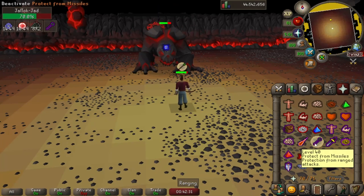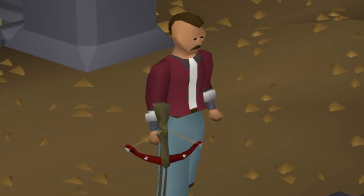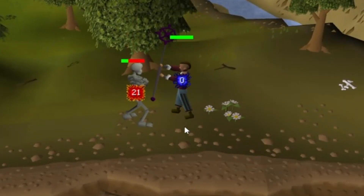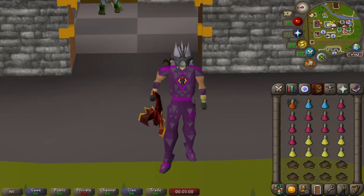Range is recommended for first timers, using a Blowpipe, Dragon Crossbow, or Magic Shortbow. You can get creative with Blood Spells from the Ancient Magic Spellbook or Guthan's to heal yourself up, but a good range level, knowing the safe spots, and bringing the right supplies is all you should need.